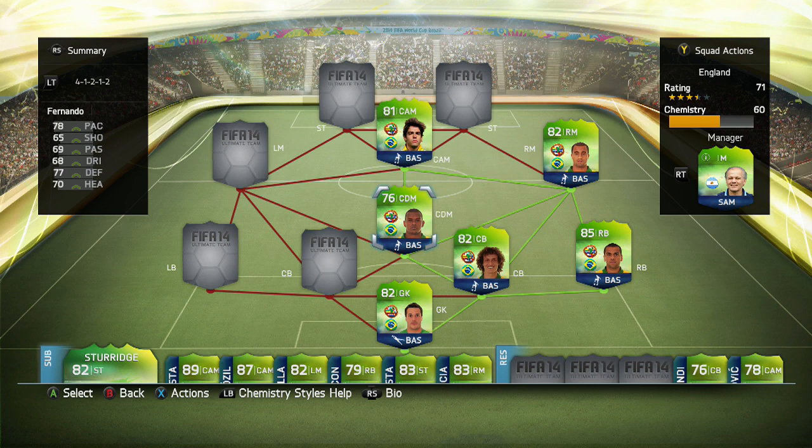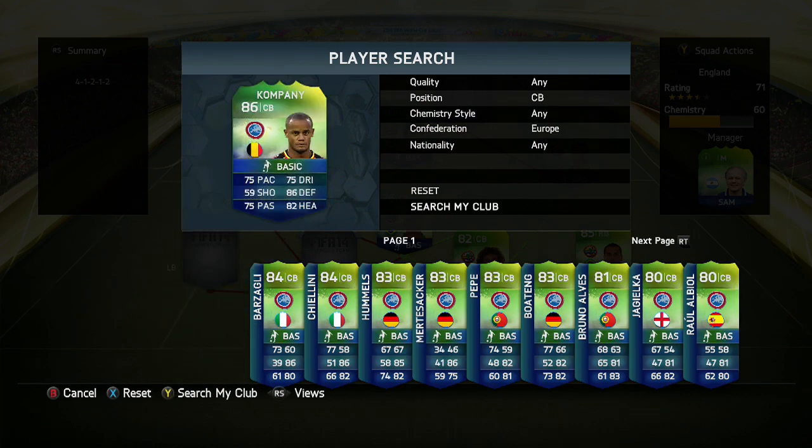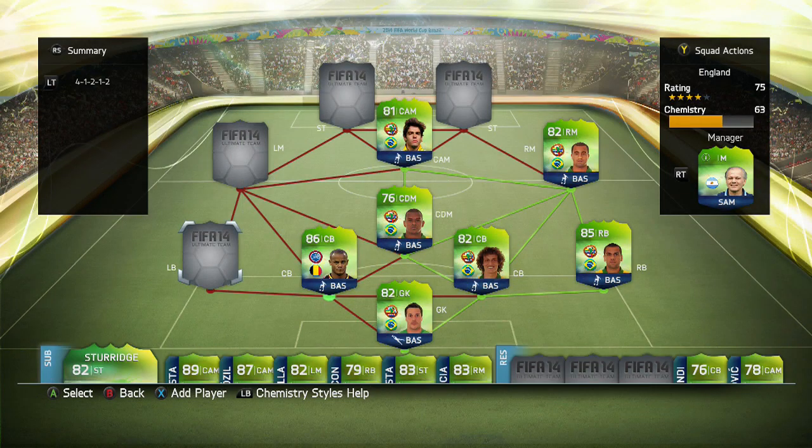At CDM, we got Fernando. I could have put Mascherano there, but he actually doesn't link up when it comes to this hybrid — you'll see that shortly. And at CAM, I actually went with Kaka instead of Ronaldinho, just because it's what the stream wanted. I built this team on stream, so please go ahead and follow my stream at mlg.tv/CalFreezy. I'm getting into the routine of streaming quite a bit on there now.